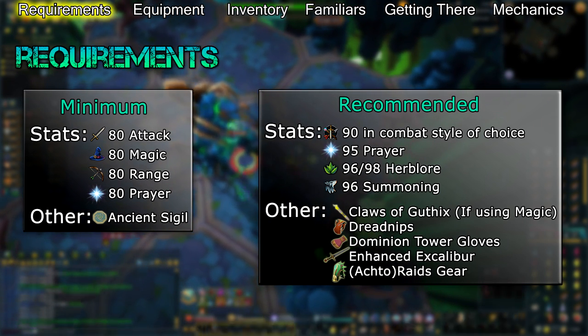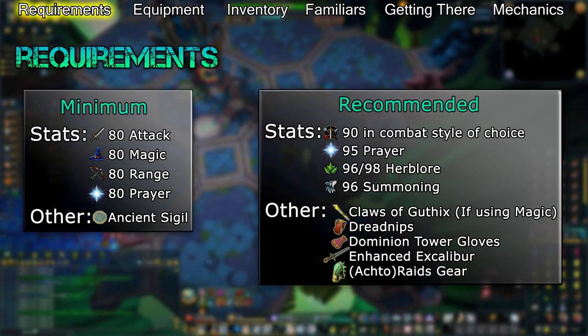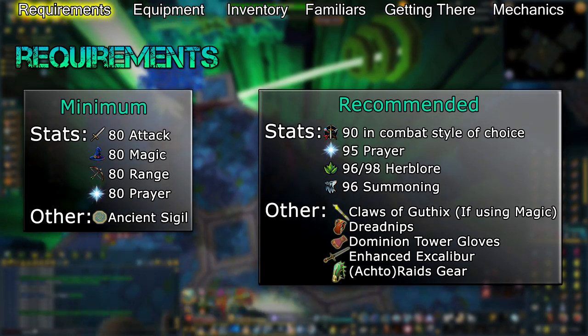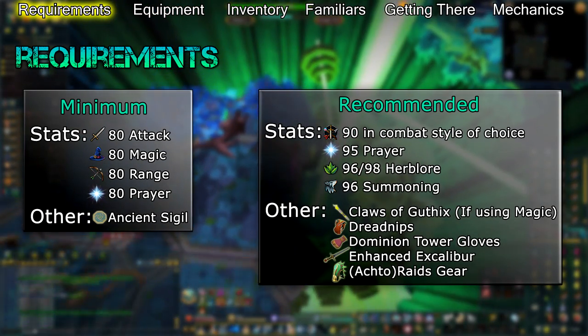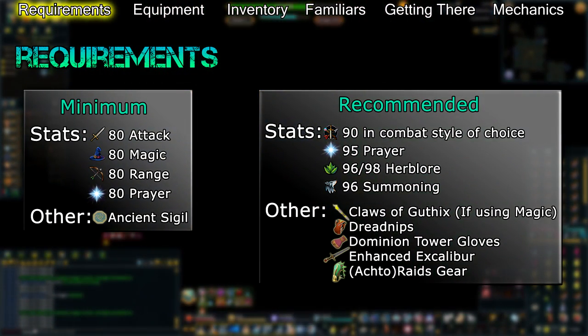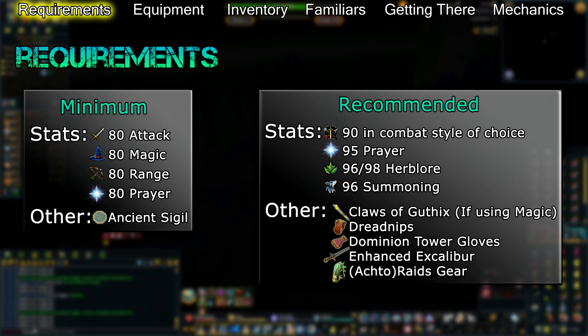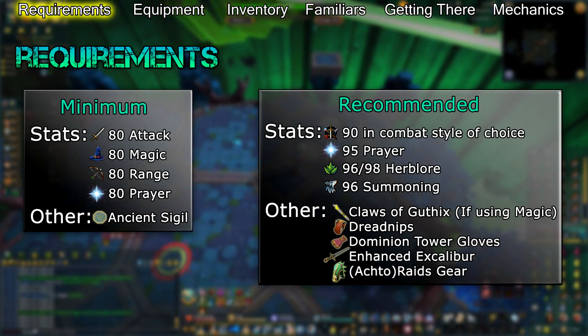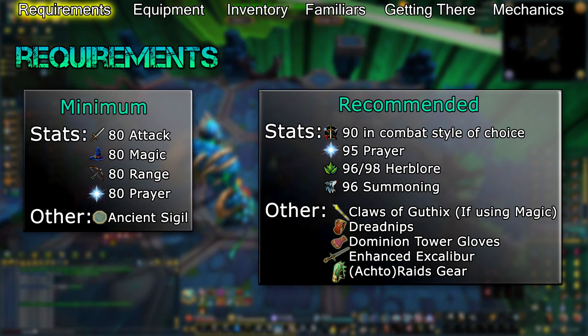These gloves have a 5% chance to do 25% more damage, bind your target, and lower its combat stats by 7 every time you use an auto-attack or basic ability. If you're using magic, you should unlock the special attack of the god staves by casting Divine Storm 100 times in the Mage Arena. The Guthix staff has access to Claws of Guthix, which reduces your target's defence by 4 at the cost of 25% adrenaline.